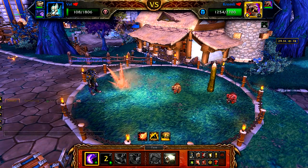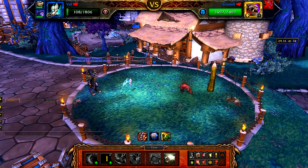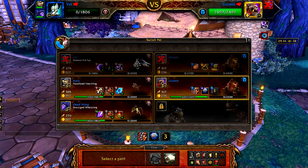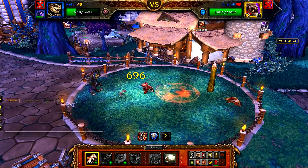His next attack is going to kill me — oh, I killed him! So this guy's next attack is going to kill me, but that's okay because we're going to use Unholy Ascension. Oh, he missed me. That's perfectly fine. Let's use our Death and Decay, and then we're just going to Bonebite him.